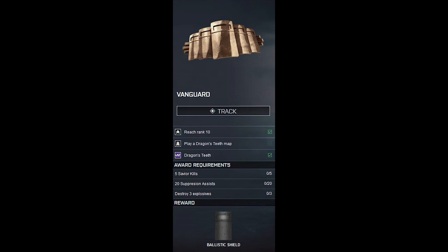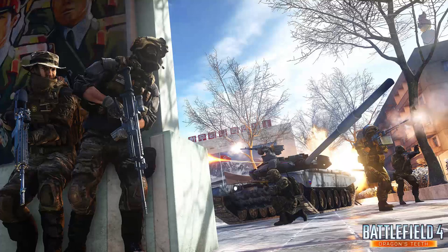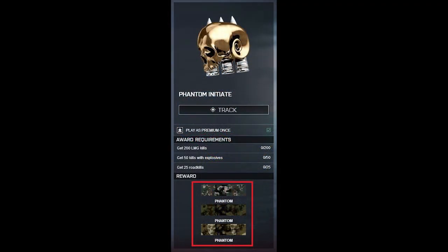Looks like EA learned their lesson. As for Dragon's Teeth details, there's been a few screenshots that have surfaced. We've got a confirmed launch date of July 15th, so that's coming up very soon. We're going to have a rank cap of 130, and there are some new Phantom Initiate achievements you can get, which includes three new camos. These new camos look like they actually have skull prints embedded in them, so if you always wanted skulls on your guns in Battlefield 4, looks like your wish may come true.